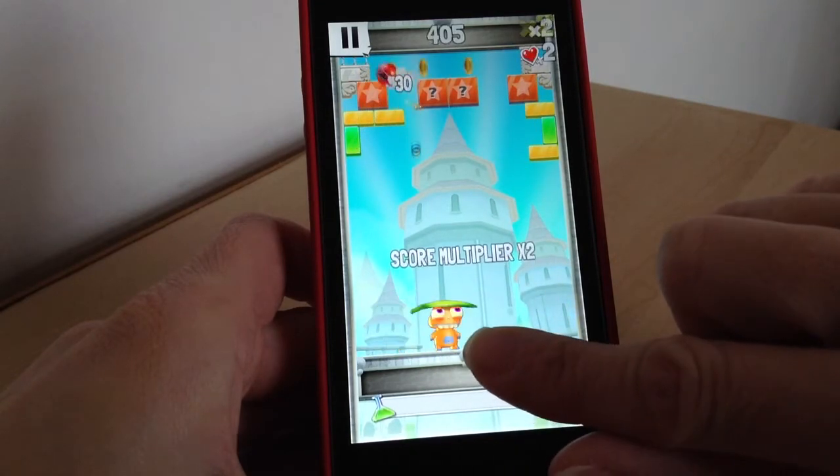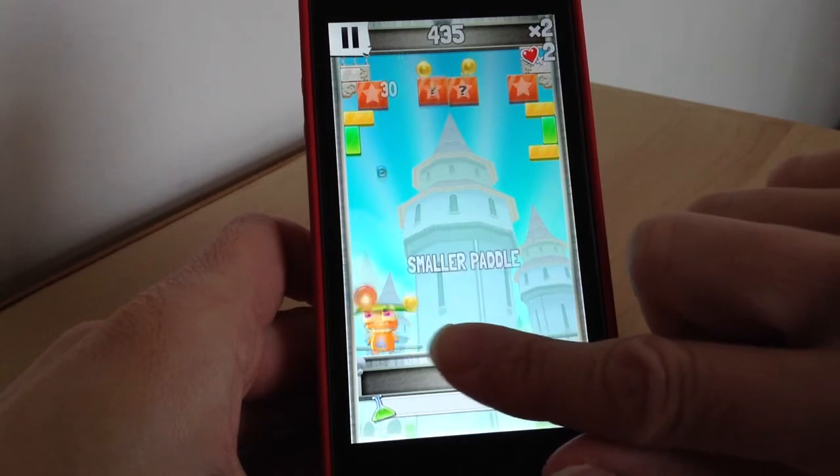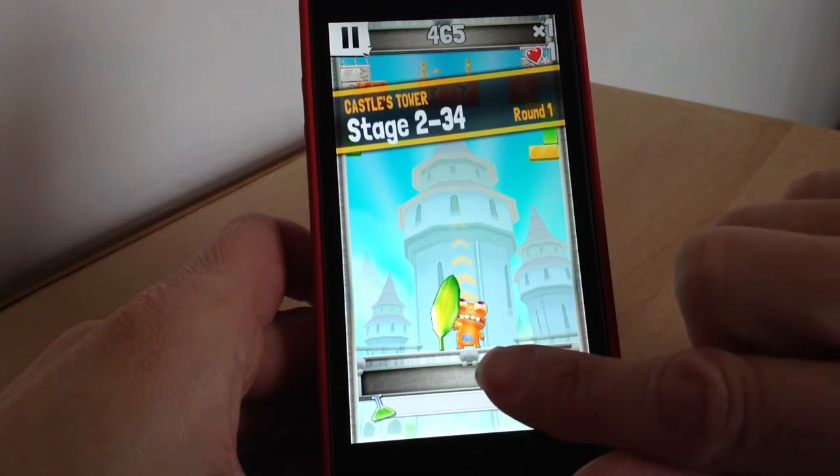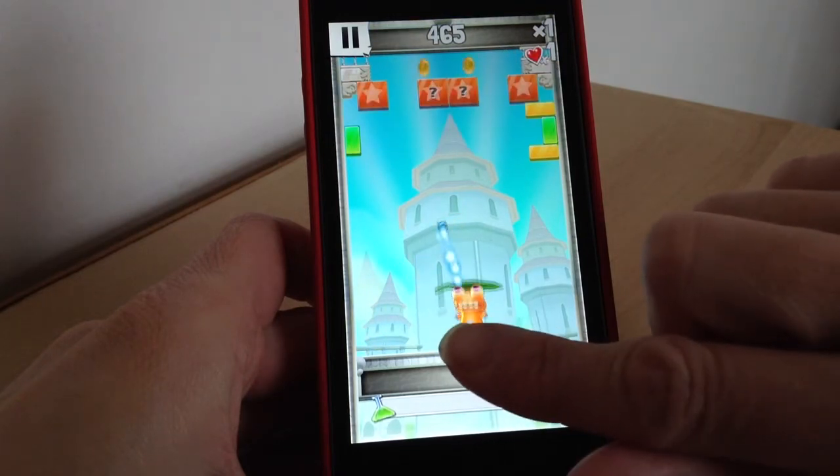Collect all these coins because they can help you upgrade your little monster, and then you get to unlock special powers.